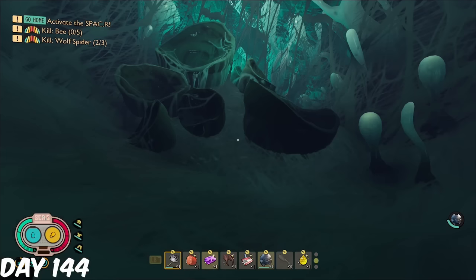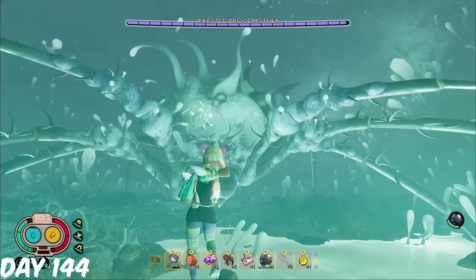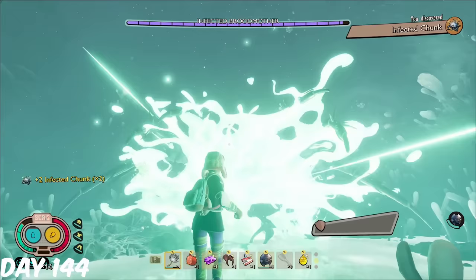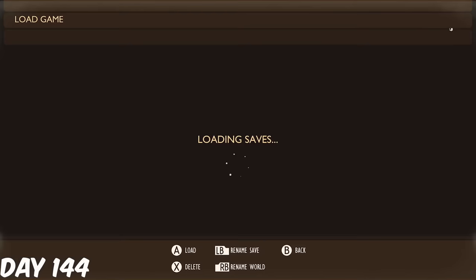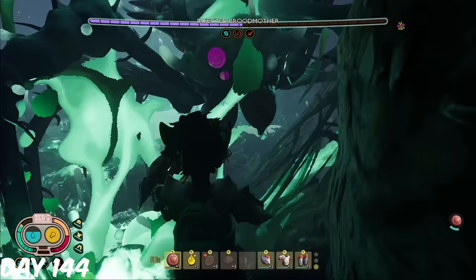Time for the biggest, baddest boss of them all. The build I used here was one I made a guide on, but has since been nerfed. I began by peeping the boss, and then stealing two infected chunks from it. Unfortunately, I didn't realise it does damage upon landing, so as I had been hit, I had to restart the boss fight. On attempt 2, I got to stage 2, but walked right into a bomb again, dealing damage to me and forcing me to reset.